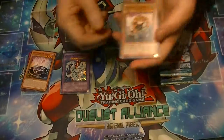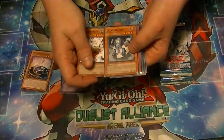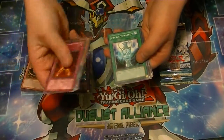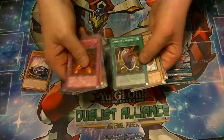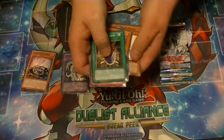Pack number two: we have Indomitable Fighter Lele, another Mad Lobster, Tyranno Infinity, Giant Kozaki. Got a rare — Rising Energy. Pot of Generosity. There it is — there's that Dragon's Mirror. Jerry Beans Man and Ebon Magician Curran.